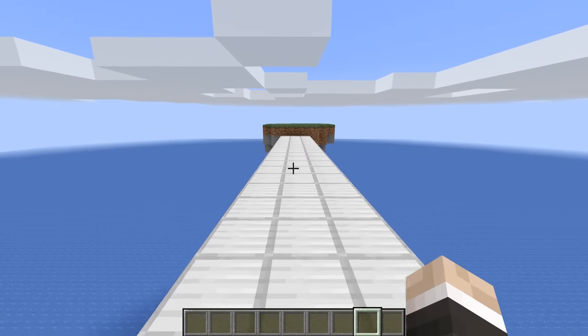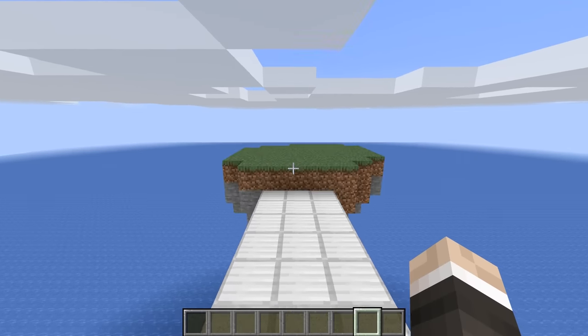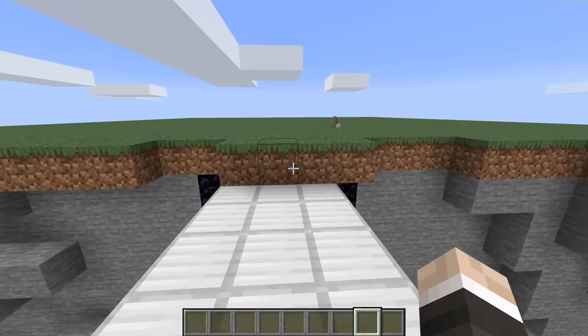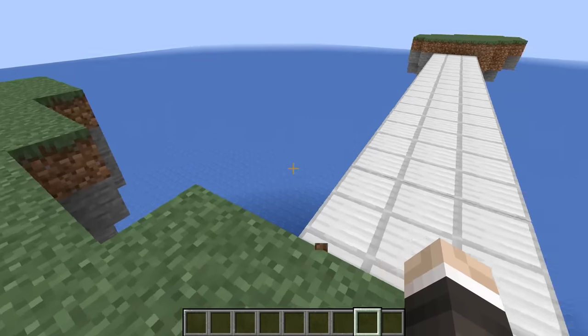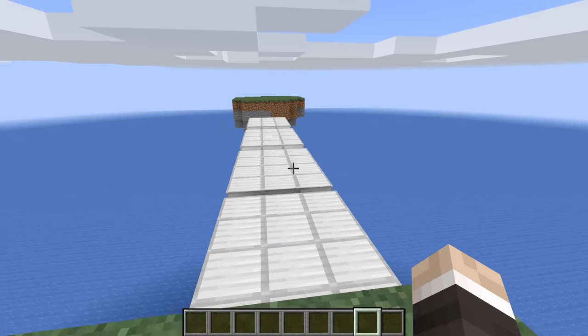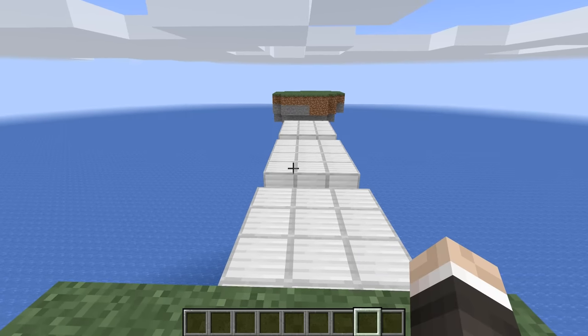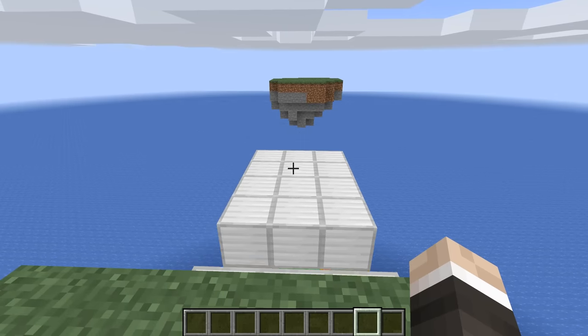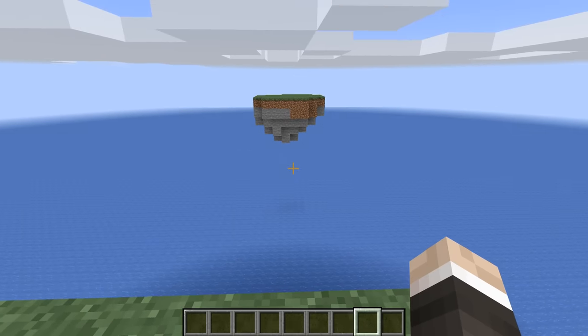There we go, bridge all successfully built. We can now travel over to the other island, and then if we make our way back and flick this lever, everything will be removed and retracted away. I absolutely love these things - just when I thought the honey block couldn't get any cooler, this happens.